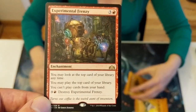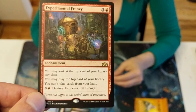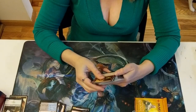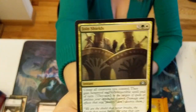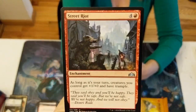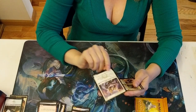Experimental Frenzy: you may look at the top card of your library any time, you may play the top card of your library, but you can't play cards from your hand. Pay four to destroy Experimental Frenzy. Join Shields. Street Riot. Sendhome Stalwart.